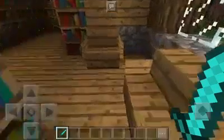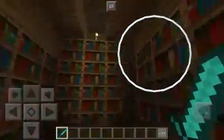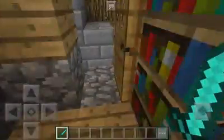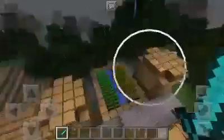Here we've got a library. I've made some chairs using oak stairs and signs. There are massive amounts of library books. Some more benches here. Because we haven't got phones yet, people will probably take a book out. And down over the rest we have normal houses.